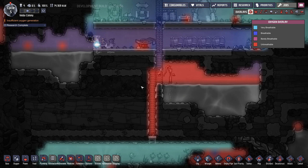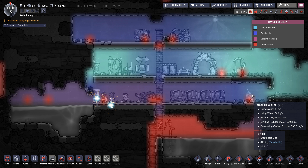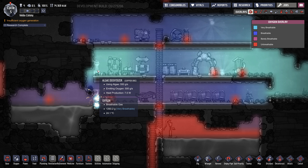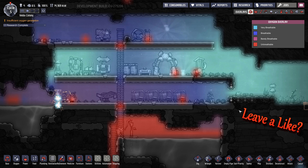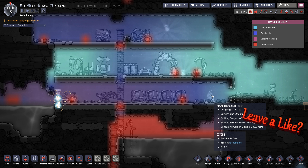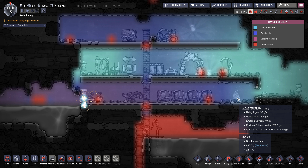I'll probably run out of algae and stuff but that's a different issue. There's a lot of algae around. This one is really good — this one I don't know, this 40... This one uses 550 and produces 500; this one uses 30 and produces — but uses tons of water though. It emits polluted water.